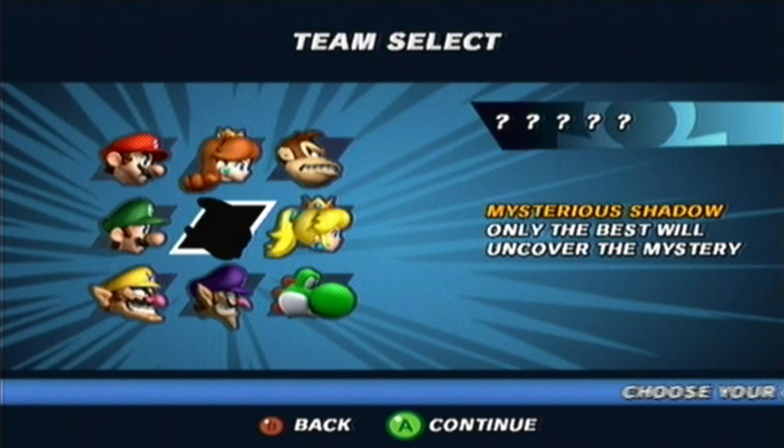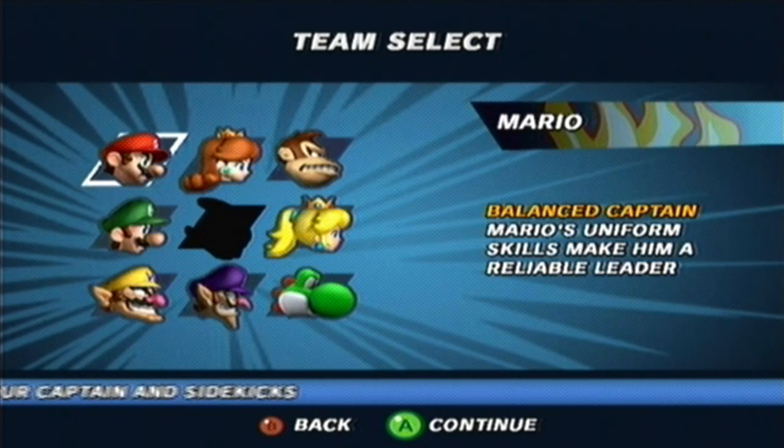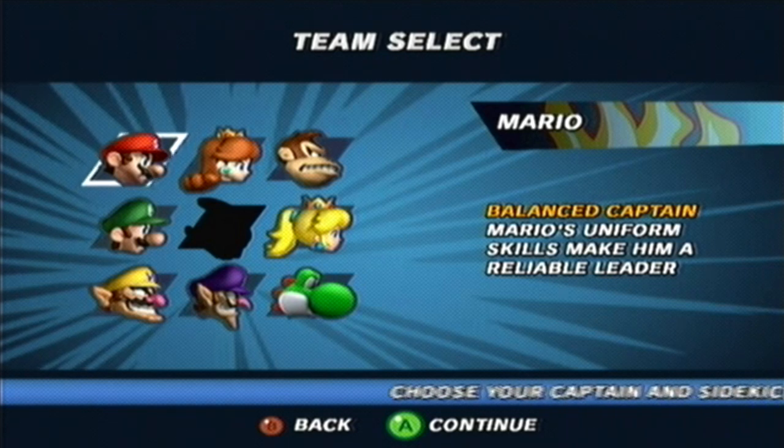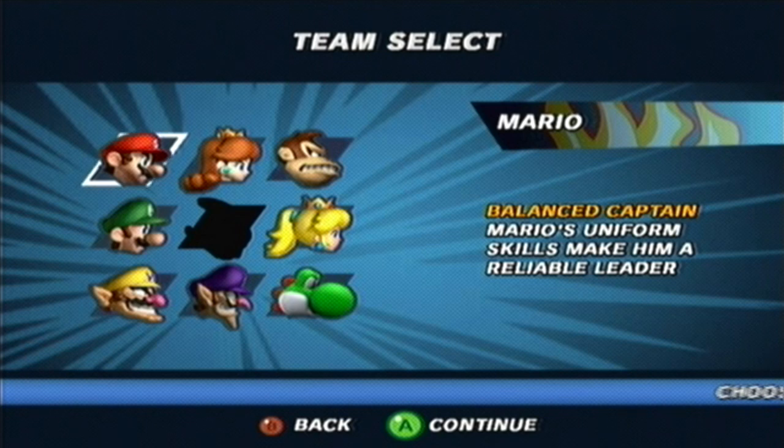Bowser's role in this game is actually not a character. His role is to come crashing down randomly during matches and make all sorts of random chaos and craziness happen. It's really fun when he shows up, though it also causes a lot of slowdown.